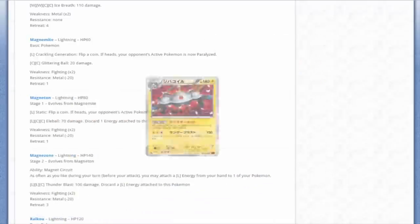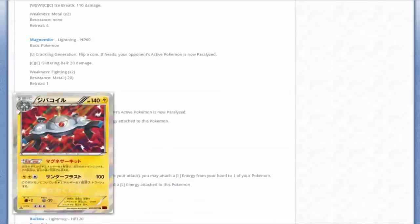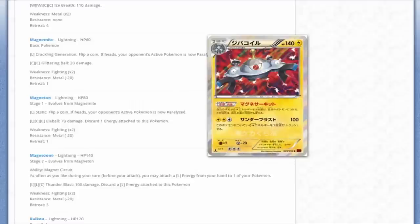We're looking at the most important Pokémon in the line - Magnezone. It has a very cool ability: Magnet Circuit. As long as you'd like during your turn, before you attack, you may attach a Lightning Energy from your hand to one of your Pokémon. The only thing this card needs is something like Lieutenant Surge's Hidden Circuits to go along with Archie and Maxie - then you could bring this out onto the bench and start doing just like Blastoise for any Pokémon using Lightning Energy.